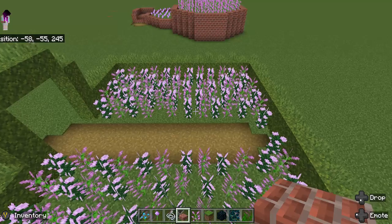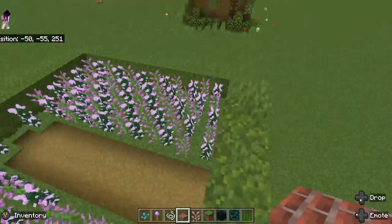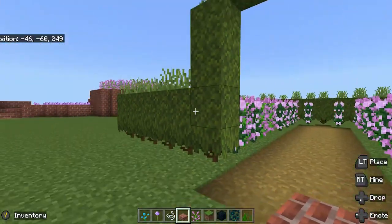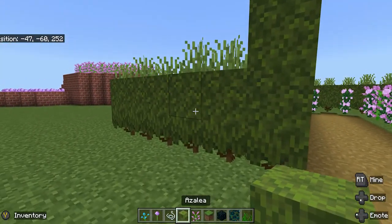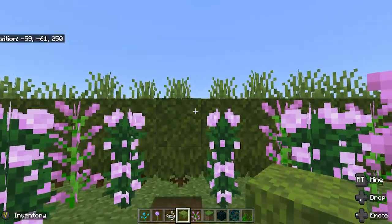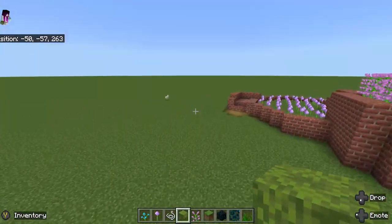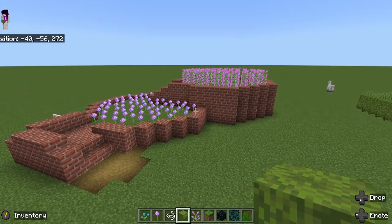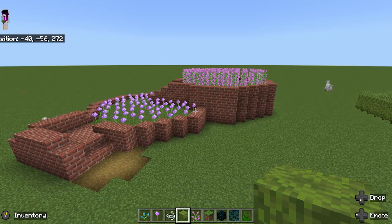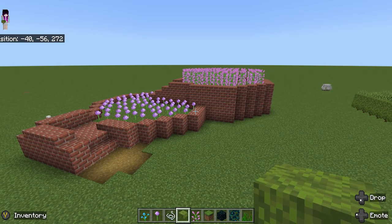Maybe if you want a contained area for larger flowers, do a moss and azalea hedge with some grass on top. Here are some flowers inside that kind of contained space.